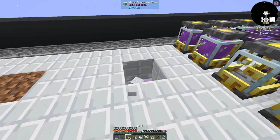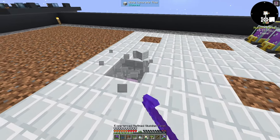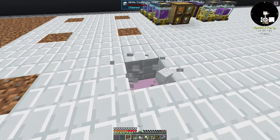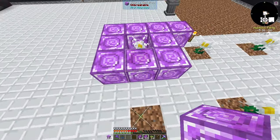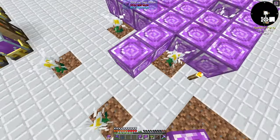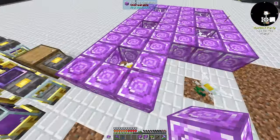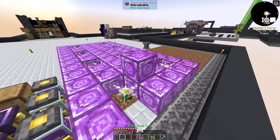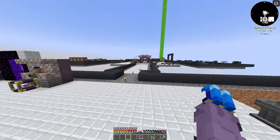We'll place the pure daisies two blocks apart, because you need eight blocks surrounding each one and we don't want them to overlap. So we'll place them spaced out just like this, and we should be good. Now with some source gem blocks, we're going to place these around each pure daisy to get our inert crystal blocks, which we need for elemental craft. Each one will provide nine inert crystals, so we should have plenty.